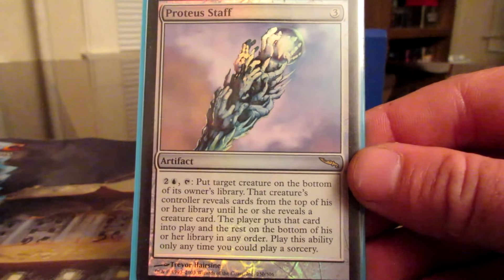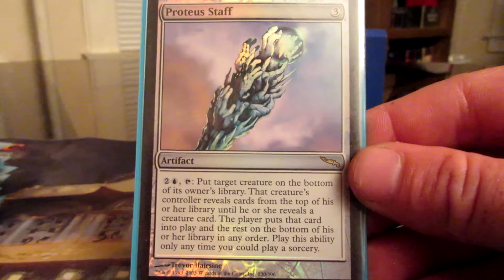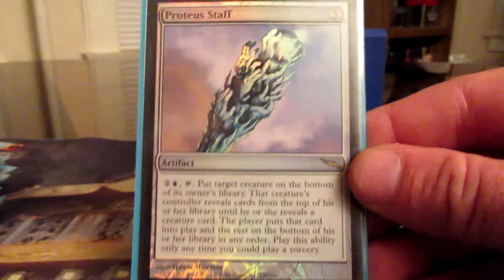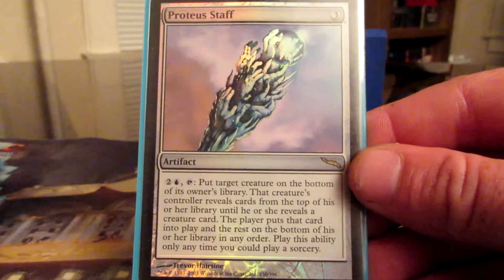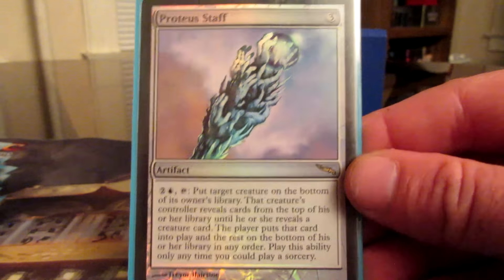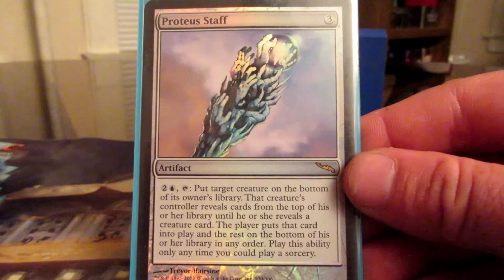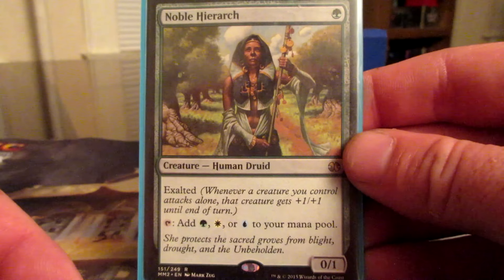So this is my Rafiq of the Many deck. I came back into Magic during Shards of Alara. I played during Revised and all the way through Alliances, then I got out for a long time and came back in. I really loved the Exalted ability, so I built this deck around Exalted, but it's also a bottom-of-the-deck deck.